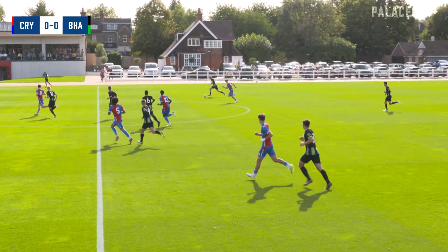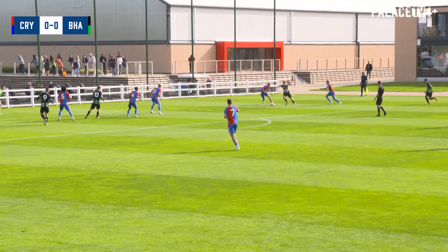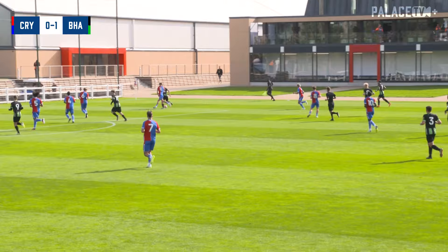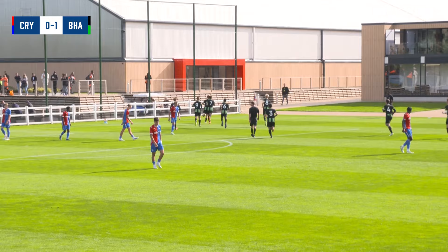Brighton have had that one chance and they're on the attack again, coming over the halfway line and working it wide right. Cardenas comes towards the ball, Derry helping out his fullback — but the player gets an effort in on goal, and that's a beautiful finish. A left-footed drive from Charlie Tasker, the right fullback. He cut in, squared up Jesse Derry, got it onto his left foot, and arrowed it into the corner.